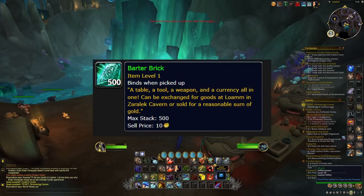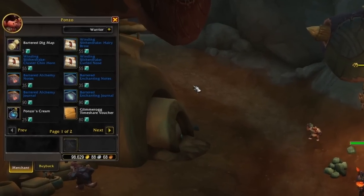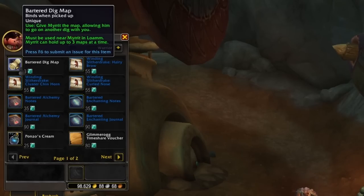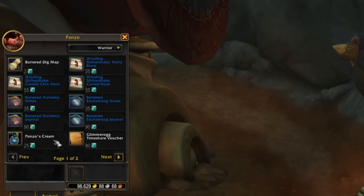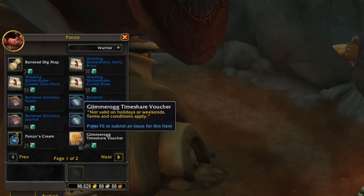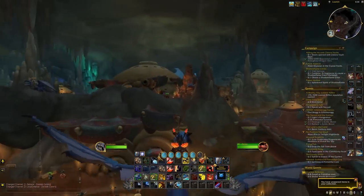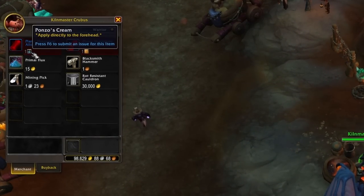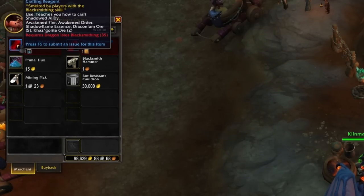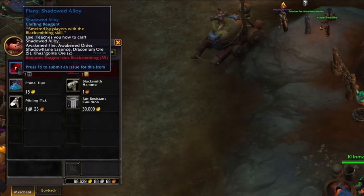The bartering brick is the first currency item you're going to be interacting with, specifically when you talk to the NPC Ponzo. If we head on over to Ponzo, we can open up his trade menu. There are going to be a lot of cosmetic items in here, but the ones I want to draw your attention to are the bartered dig map, Ponzo's cream, and the Glimbrog timeshare voucher. These three items are going to interact with other activities and vendors you can see in Loam. For example, you're able to buy Ponzo's cream and the Glimbrog timeshare voucher for 25 barter bricks or 80 barter bricks respectively. If we take a quick trip over to one of the profession trainers, like the blacksmithing trainer, you can see that you can barter with them and use Ponzo's cream or the Glimbrog timeshare voucher to buy plans for the shadowed alloy or the shadowed belt clasp. Each of the professions is going to have their own offerings for Ponzo's cream and the timeshare token.